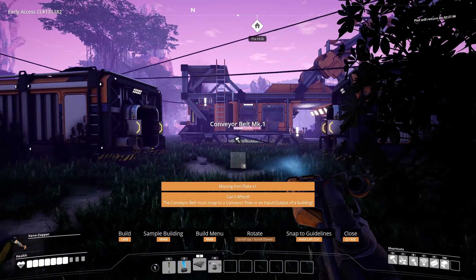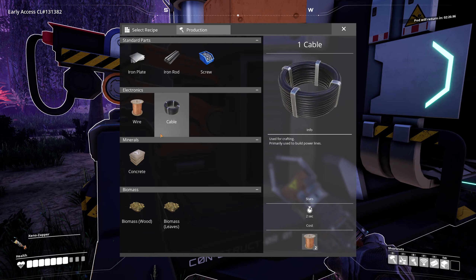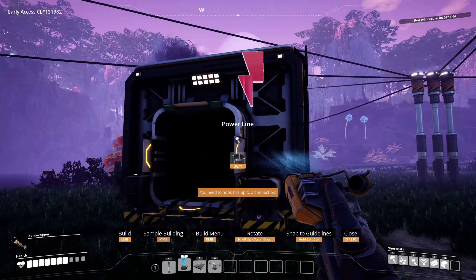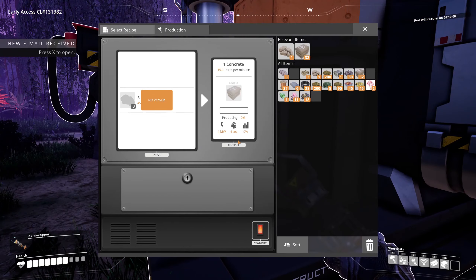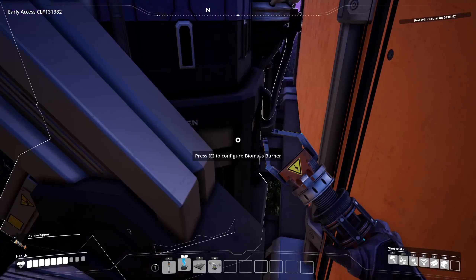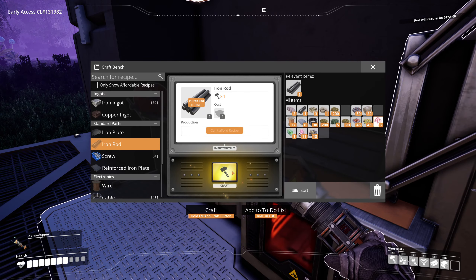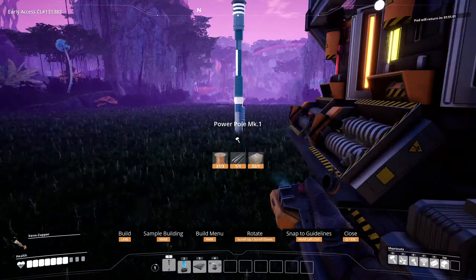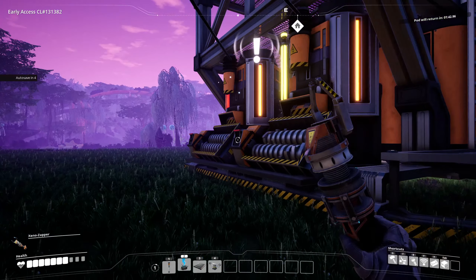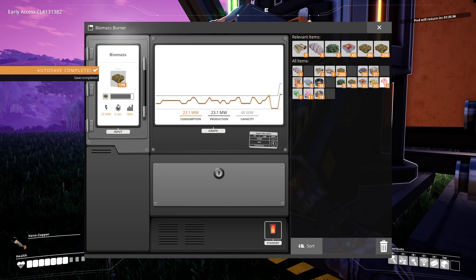Conveyor belt - okay, systems go. Concrete - you too, you need a power line. Give me concrete. I blew the power grid! I need more rods - yeah, I blew the power grid. I need exactly one iron rod. Boom - power systems back online. We now get a 40 megawatt capacity.